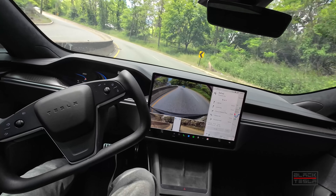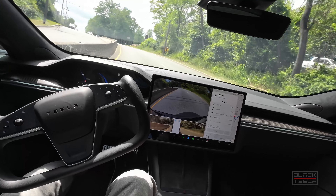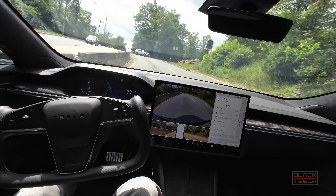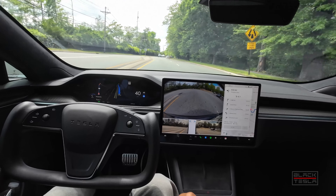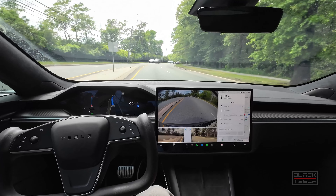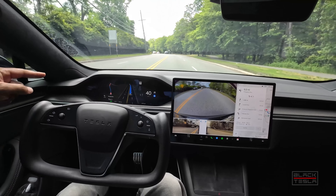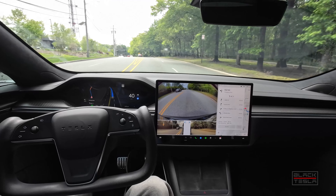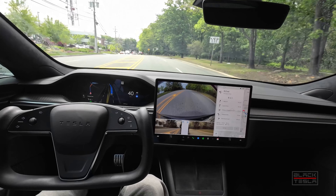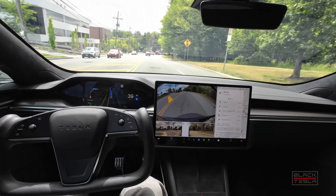Good job holding this turn — nice and smooth. Good job slowing down, letting that car pass, then accelerating back. That's the way it needs to do it — it doesn't need to come to a complete stop and overreact. People tend to drive close to this yellow line, so I'm interested to see what kind of overreaction we get, if any. Then we have to make a double left turn — two lanes turning left.